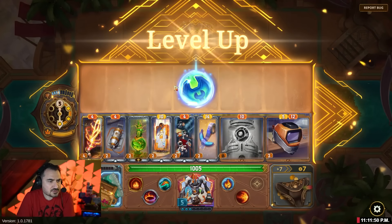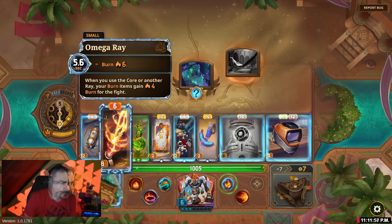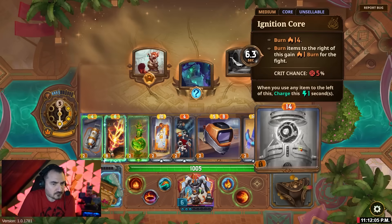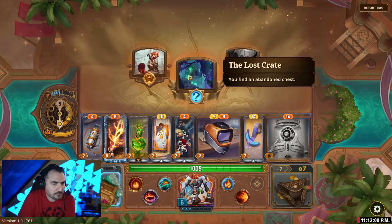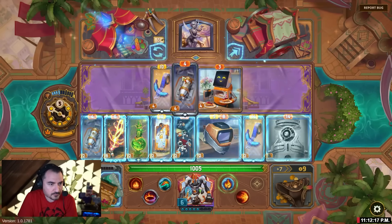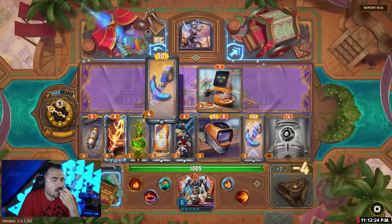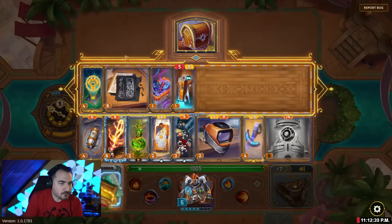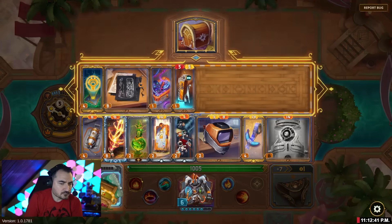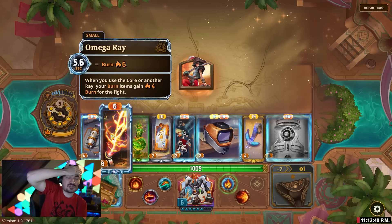Good call. We're actually gonna juice the Ray. Wow, diamond Ray is plus four, that's actually crazy. We're basically ignoring the core's rightmost buff — we just want to spam the core as much as possible.